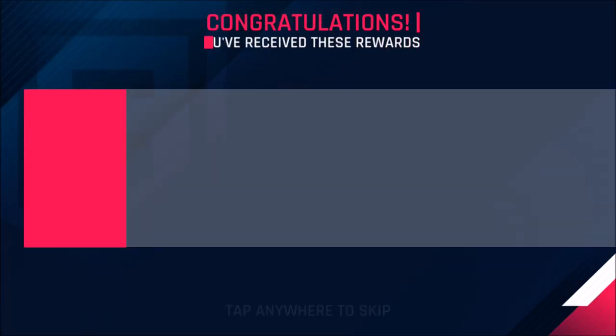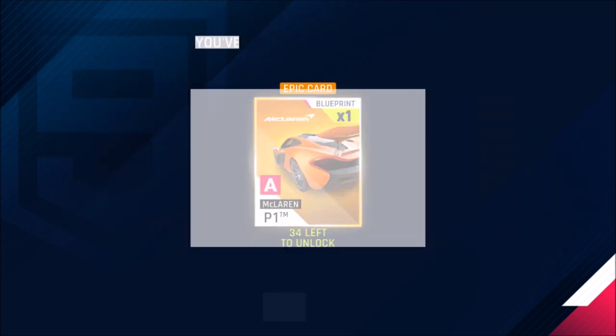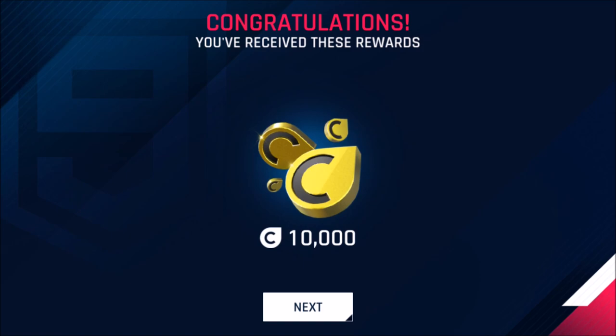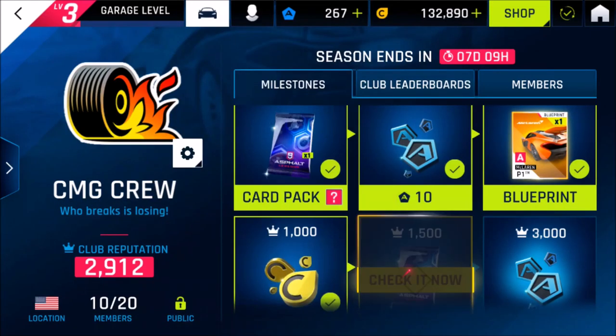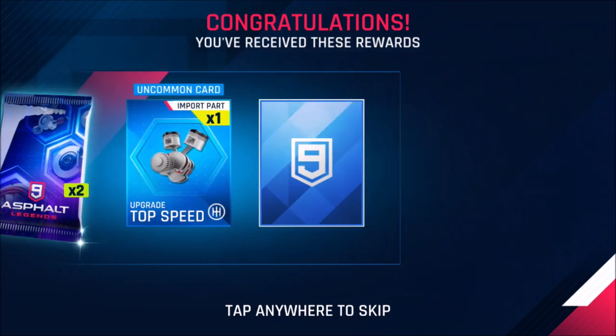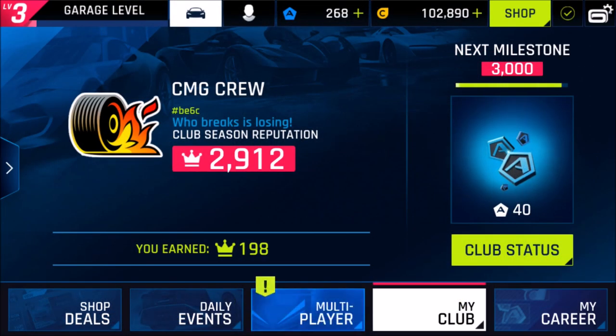We got the McLaren P1 blueprint — the first one, 34 left — and 10,000 credits. Then we got another pack with a top speed part as well.